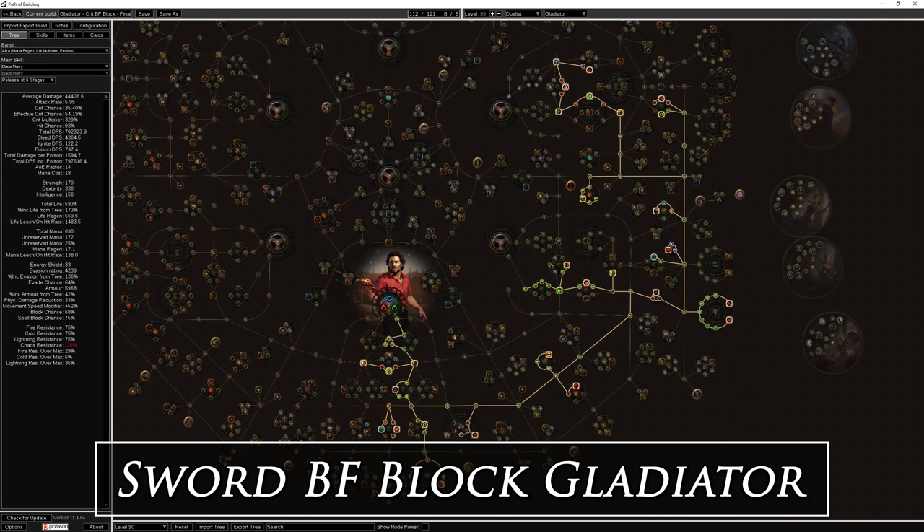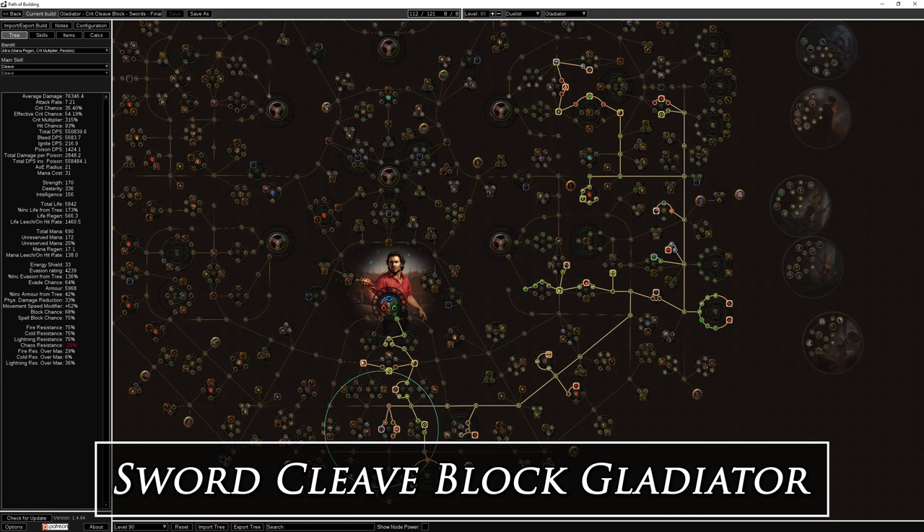Here are some possible build variations. A Crit Sword Blade Flurry Block Gladiator simply makes use of two swords rather than claws, allowing more block chance by using the unique Scaeva swords and sword nodes, however you will need to grab the life and mana leech nodes below the Duelist and will lose the instant leech from the Bloodseeker. A Crit Cleave Block Gladiator takes the same tree adjustments but uses Cleave as the main skill, which has a very powerful unique threshold jewel — Overwhelming Odds — providing area of effect and free Fortify to Cleave, making us more reliably tanky with respectable area of effect. These are just a few of the near-infinite variations you can make on this base.